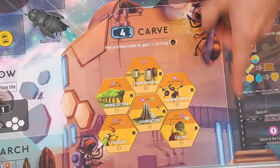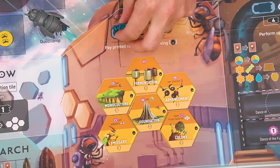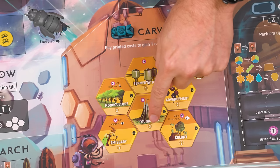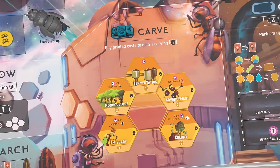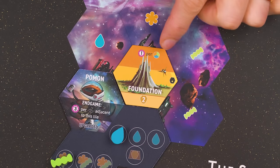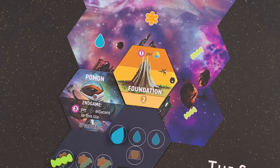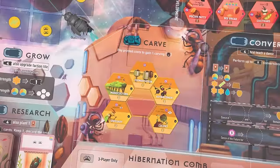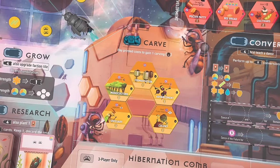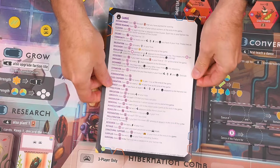The carve action is different because you can only place a strength four worker here. When you do, pick any one of these carving tiles, pay its cost in honey shown at the bottom, and collect it. Add it to your hive like any other hex — the symbols at its top provide a new way to earn points at the end of the game. Unlike other hexes taken from the board, carving tiles are not replaced as they're taken, and every carving tile's effect is explained in detail in the included appendix.